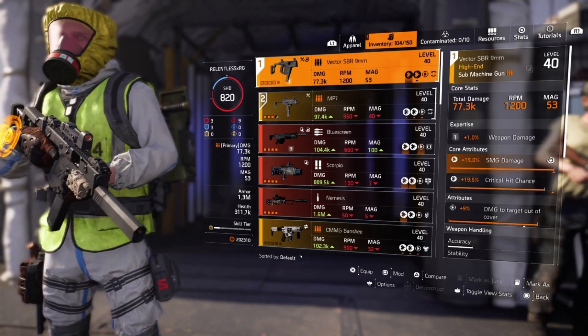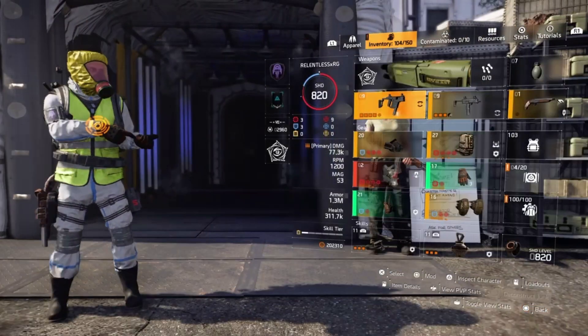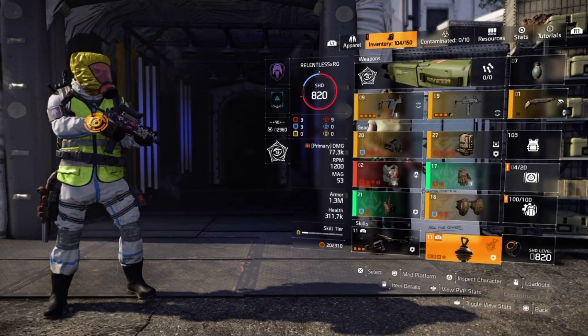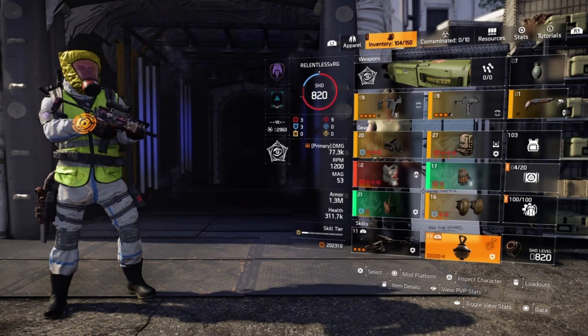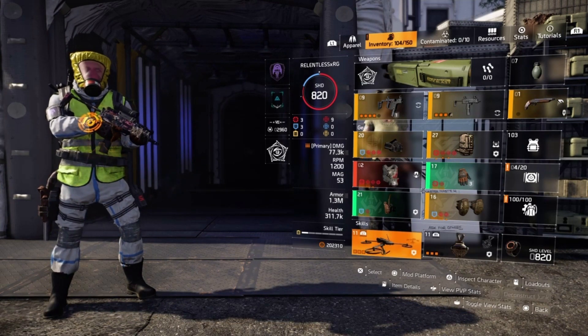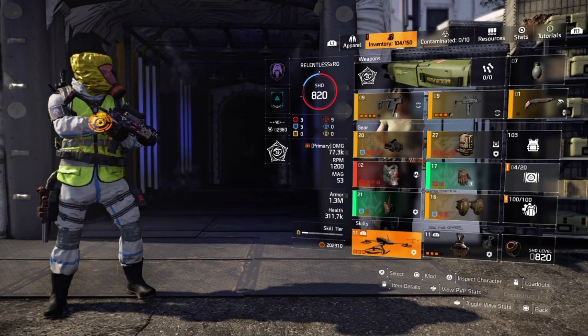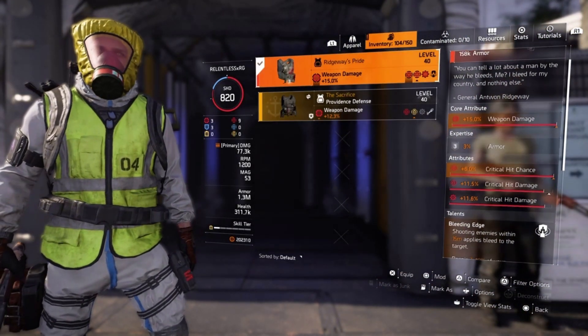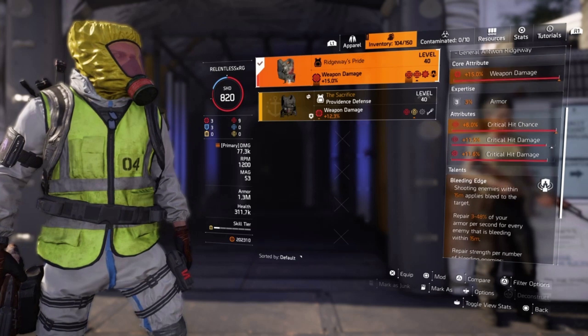As far as skills, anything that procs a bleed — that's why I run a Hive and of course a Deflector Drone — but that's filter's choice, whatever you prefer. Now let's hop into the build itself, starting out first with the Ridgeway's chest piece.